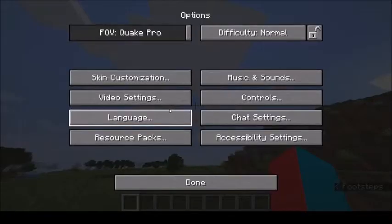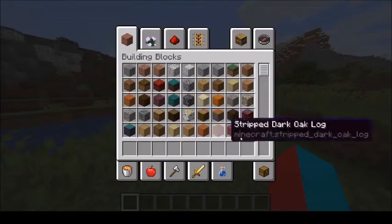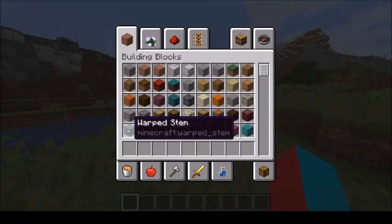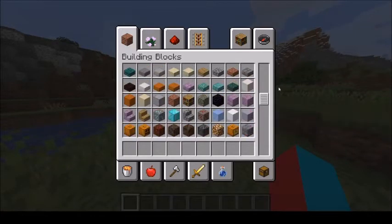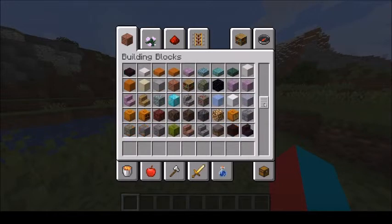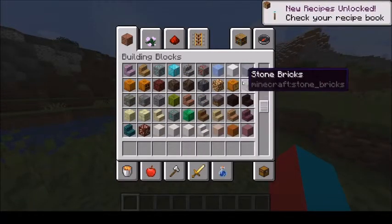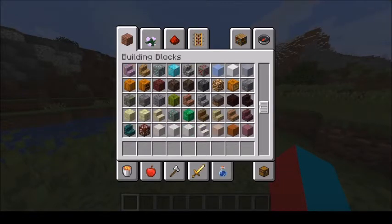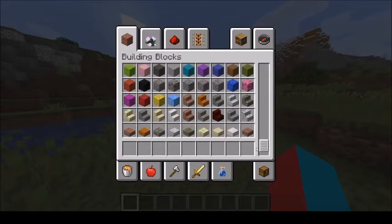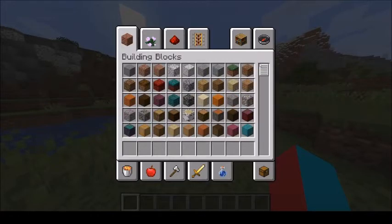Okay, lag — what is happening? Too high of a render distance. Anyway, there are a few of the new blocks right there: crimson nylium, warped nylium, crimson planks, crimson stem, warped stem, stripped crimson and warped stem, crimson slab, warped slab, warped stairs, crimson stairs, block of Netherite, and Ancient Debris.